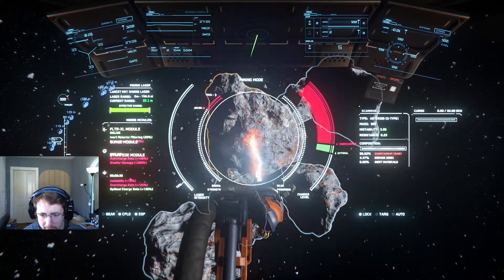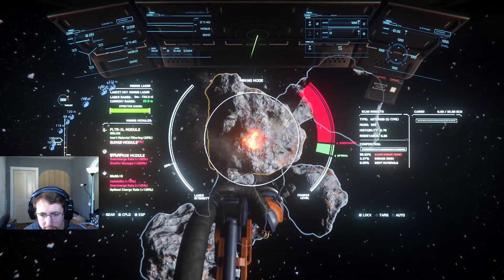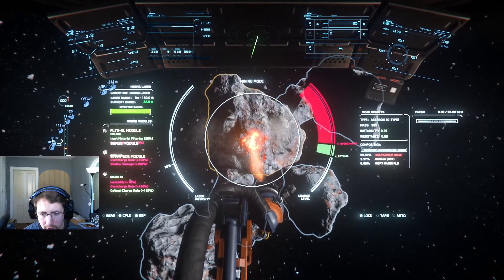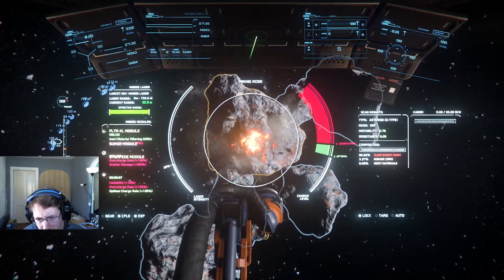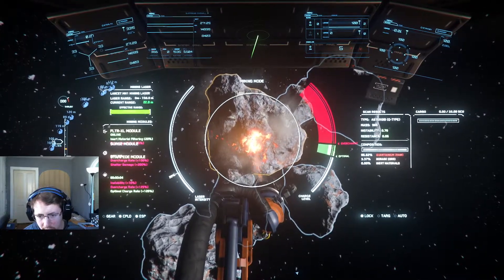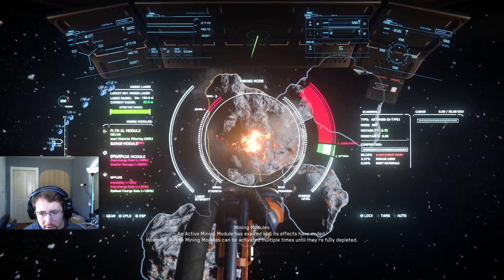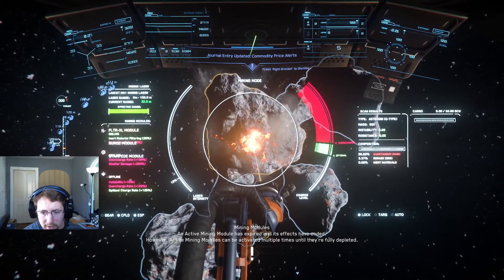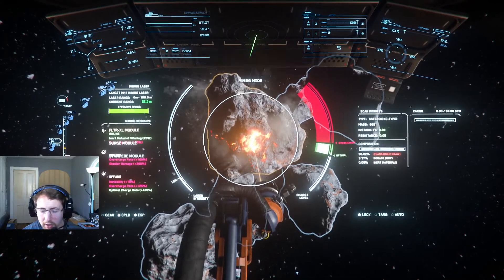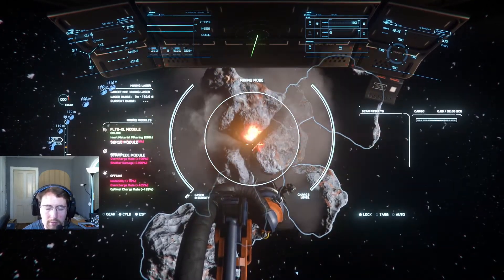There we go — I've got my stabilizing laser on there. We can crank up a little bit of power and get this one up into the optimal zone. Now this mining laser pulse only lasts for approximately 90 seconds, and it will also overcharge at that same rate — so be careful. You do not want to get into the overcharge window because it will overcharge just as quickly as it does in the optimal window. Once you're in the optimal window it greatly increases speed — there we go, another perfect crack.